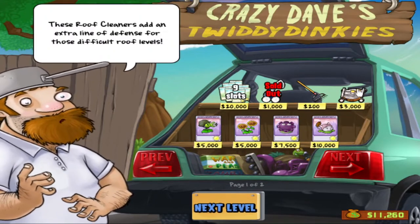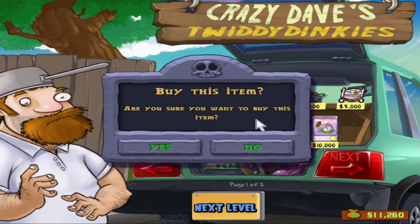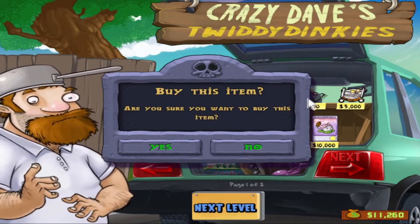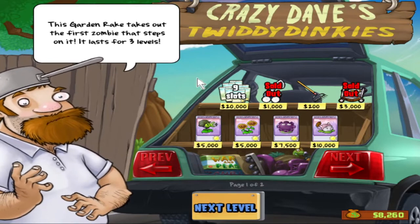There's a new thing to purchase up here. These Roof Cleaners will add an extra line of defense for those difficult roof levels. It's kind of like the Pool Cleaners - there are no lawnmowers right now on the roof, so if any zombies get to the end, we're done. But if we spend $3,000 on the Roof Cleaners, that basically gives us a supply of lawnmowers for the roof levels.